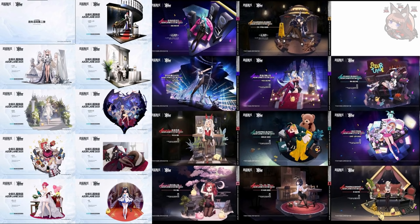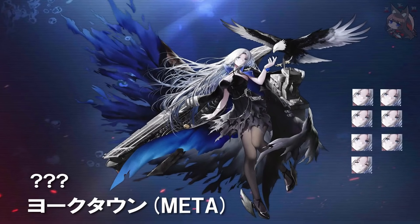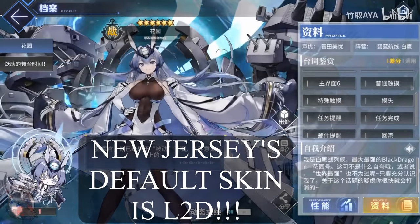Of course we are getting a ton of skins. Boise and Sumner get the L2Ds. And if Helena Meta wasn't enough of a spoiler for you getting ready for HE ammo — this is Soryu Meta. Anyway, let's get into the ships real quick because it is late and I need to get going quickly.